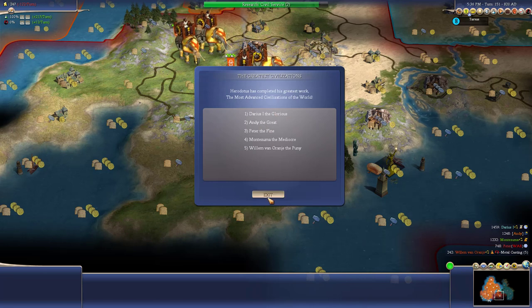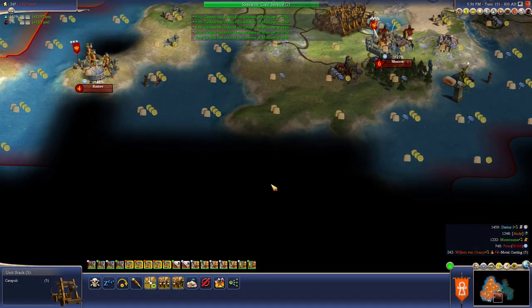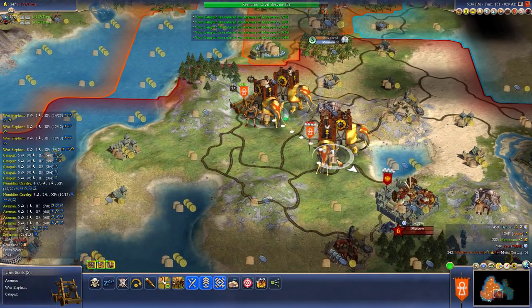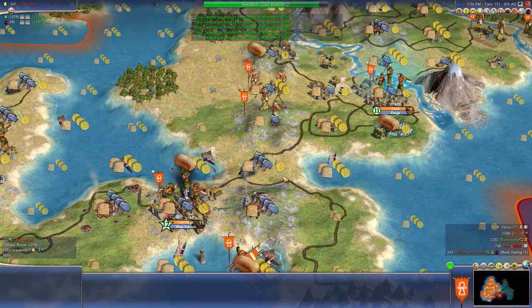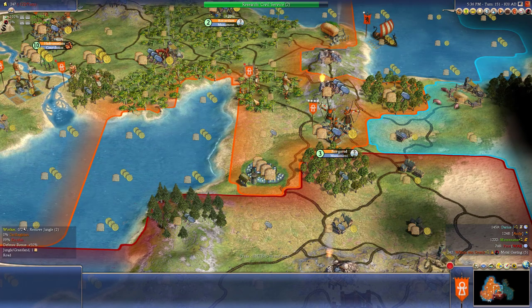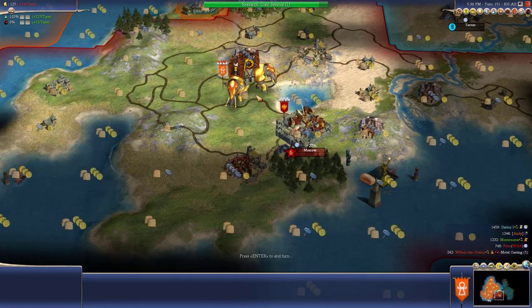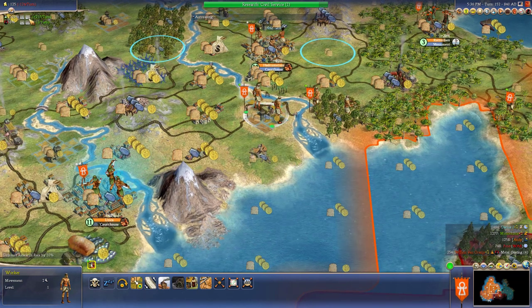I'm the second most advanced - Darius is number one, also number one in score. Let's bombard their city. It's going to be a couple turns of bombards and we'll probably just sacrifice all of our catapults. Do I want to do civil service in two turns? We'll see unless my upkeep cost increases. Looks like we're going to get it in one turn.